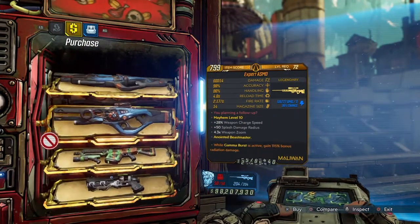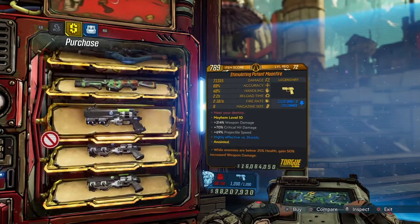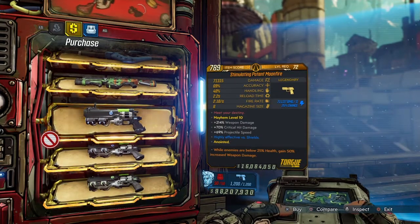We've got an AS&D, a pretty average knife rifle right here — the Varage, which kinda sucks — and the Moonfire, which in my opinion is the weakest out of the Malone Takedown weapons.